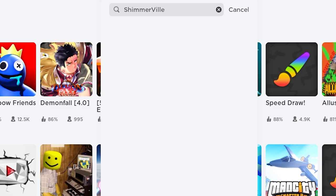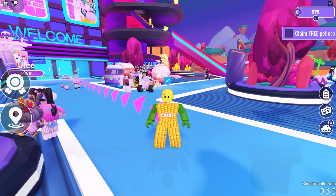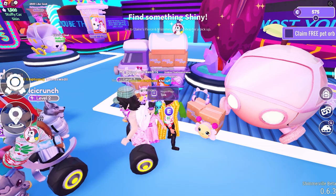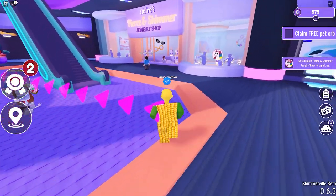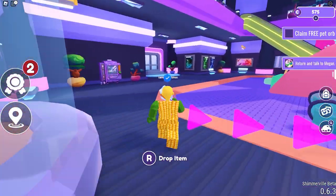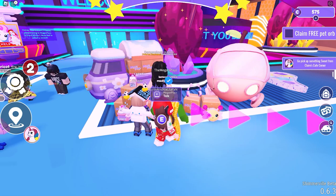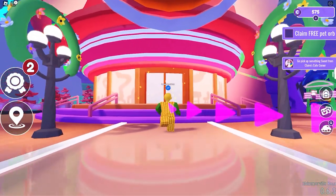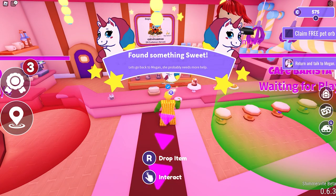Search and join this game called Shimmerville. Once you spawn, go to the NPC named Megan Plays. She will ask you to do five things. The first quest is to find something shiny — the item she wants is inside the mall at the jewelry shop. Then go back to Megan. The next quest is finding something sweet — you can find the item at Claire's Cafe. Use the map for fast travel, get inside, and grab the donut.